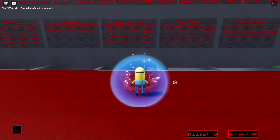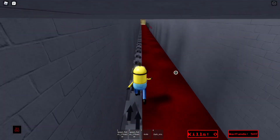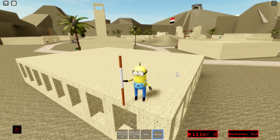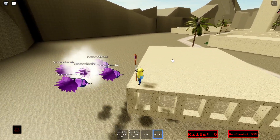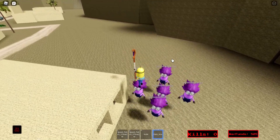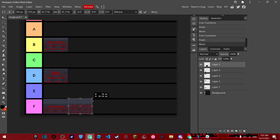Moving on, we have the dark artist class. This class is a little weird — it has a speed potion, which is a one-time use so it's good for clutch situations. It has two speed potions, a knife which is trash, and dark arts, which is a staff that summons a bunch of purple minions. This class sucks, but it makes funny things happen. Dark artist gets F tier.